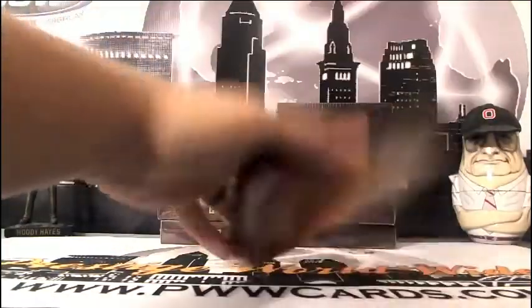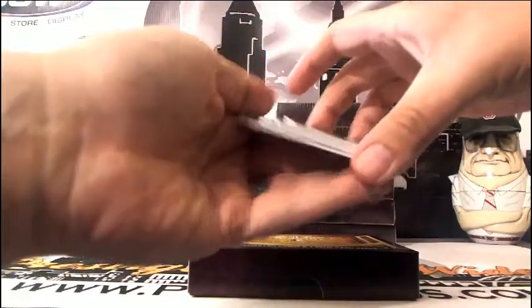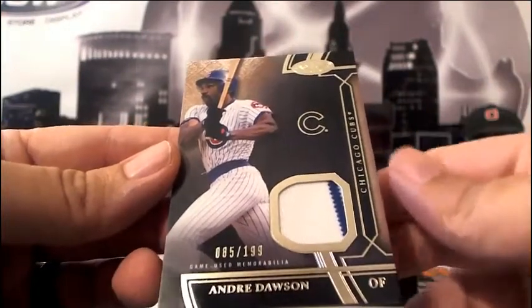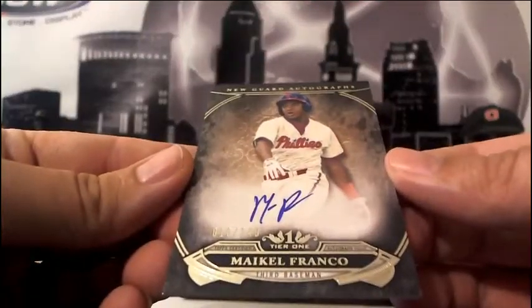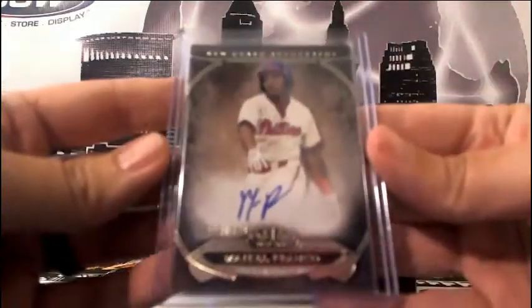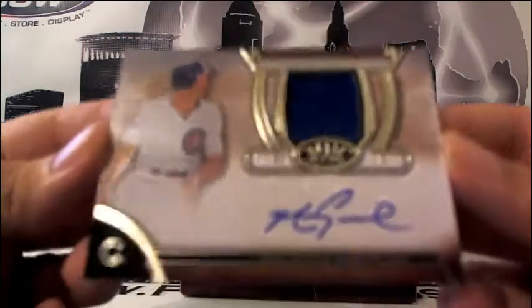Box three — first up going out to the Cubs, Andre Dawson 85 of 199, single relic with a nice pinstripe, going out to Chicago. Then behind that going out to the Phillies, Maikel Franco numbered 18 of 349, New Guard Auto. I love Tier One — all these on-card autos, the markers looking nice. Then next up, another hit — look at that, there is our relic auto: Mark Grace numbered 7 of 99 going out to the Chicago Cubs.